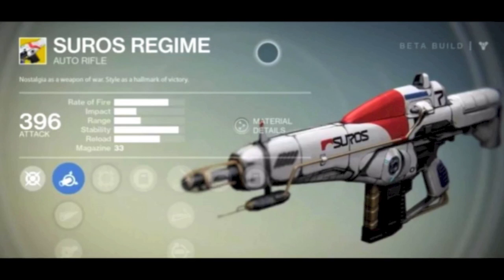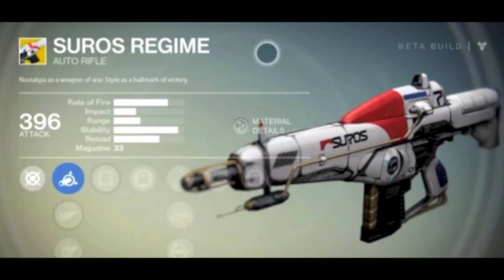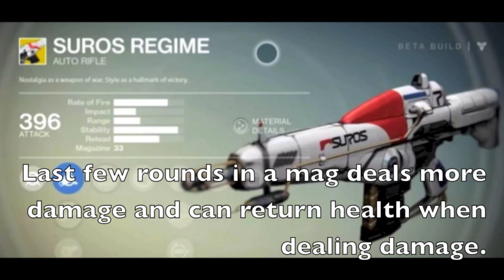The next three options: skip rounds — ceramic jacketed rounds that ricochet off hard surfaces; relic iron rounds — dramatically improves impact but fewer rounds in reserve; and colony rounds — smart rounds with swarm intelligence, letting you carry more in reserve while enhancing impact. Then your last upgrade is the SUROS Regime perk: the bottom half of each magazine deals bonus damage and has a chance to return health when dealing damage.